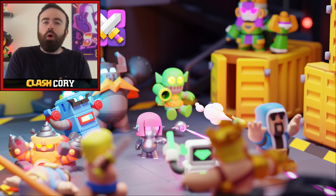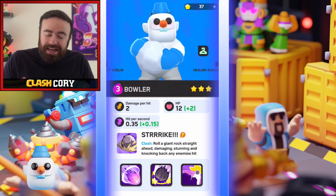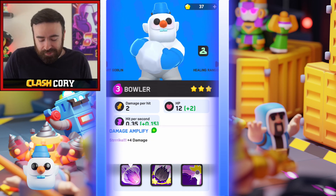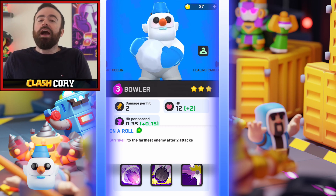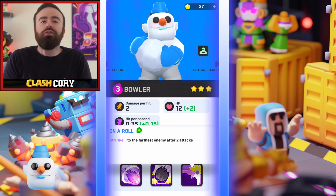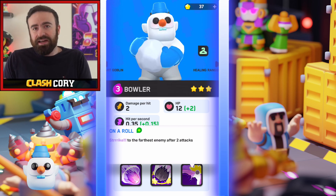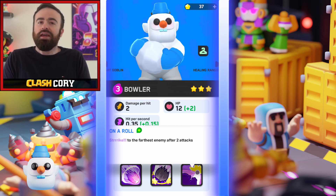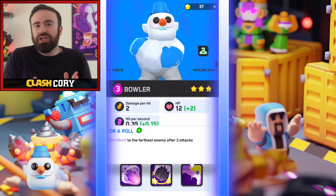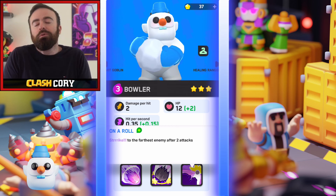Let's start off with the minis, from most important to least. Bowler — arguably the best mini in the game, especially when you combine the first ability for the extra roll damage, and the third ability where he now throws his roll after every two attacks. It's incredibly overpowered: stun plus six damage to possibly multiple enemies, multiple times throughout the game. Easily the best mini in the game, 100%. If you can get those two upgrades right away, those are probably always the upgrades you'd want.